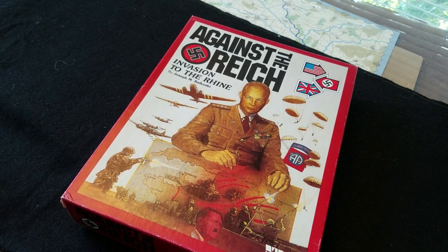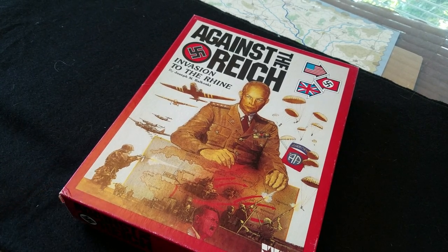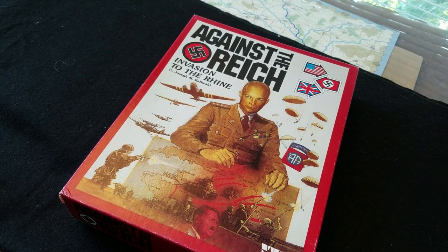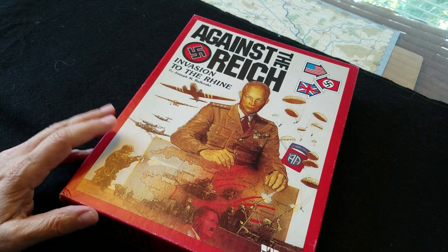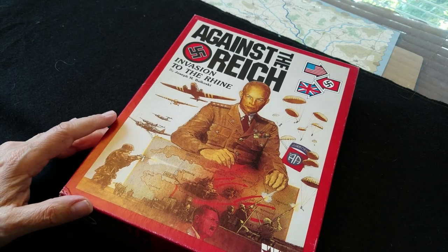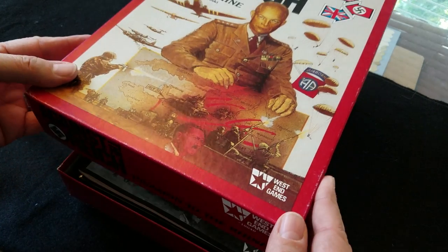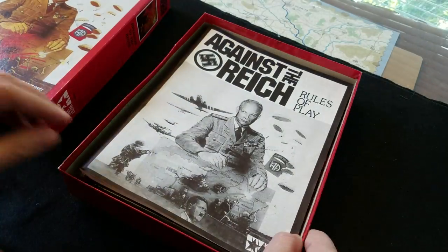It's not even really a shrink rip because this is actually a punched game, but it is 'Against the Reich: Invasion to the Rhine' and it's a Joe Belkoski game. I saw Joe Belkoski and I said I just have to have this game, because I think Joe was one of the most underrated game designers in the history of the universe. West End title — let's see when it was made.